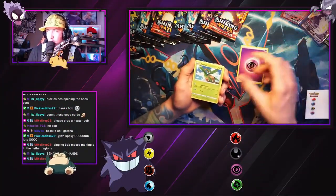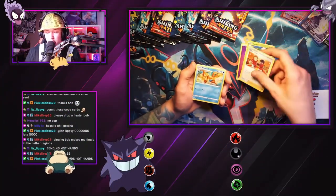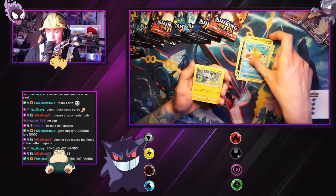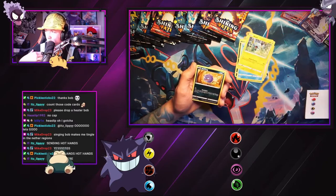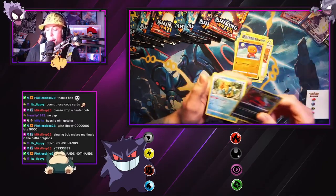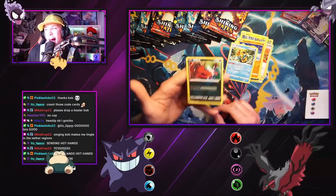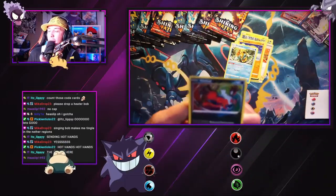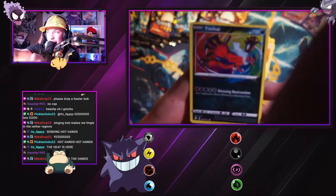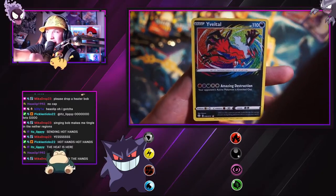Let's get into it! We got an energy, Tropius, Gym Trainer, Floatzel. Buizel, Shakes, Coughing, Trap. Chat, pack it up. Back in — an amazing rare, chat! Heater on the hands, baby, heater on the heads chat.